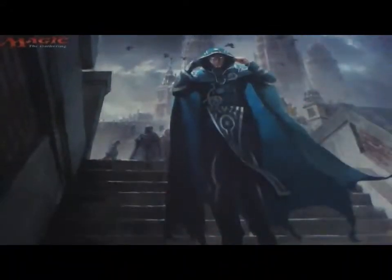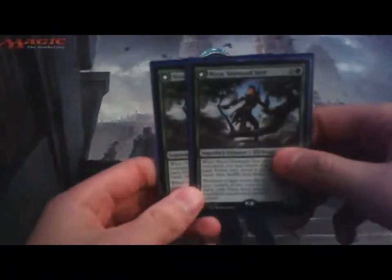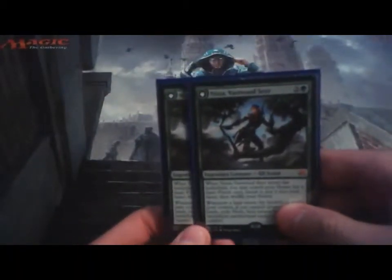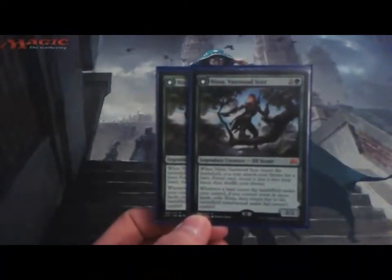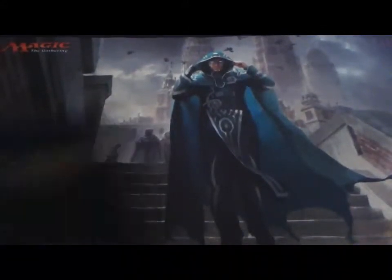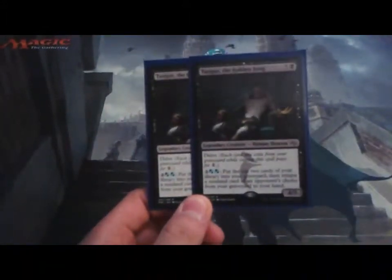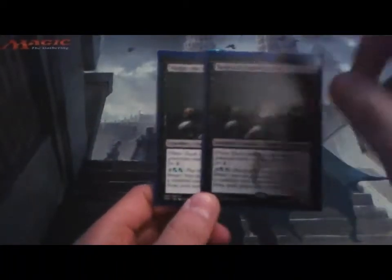Jace is good for recasting spells we have in the deck and he works somewhat well, so just two of him. Then I have two Nissa, Vastwood Seer — she works extremely well especially with one of the enchantments in this deck. Her plus one is really the only ability I use. Two Nissa, and then two Tasigur, the Golden Fang — another way to get card advantage, and I often play him as a one-mana 4/5.